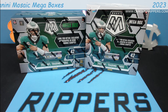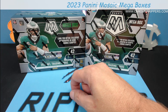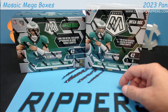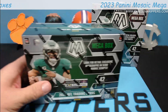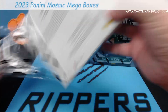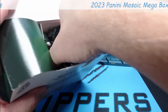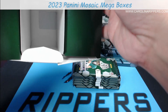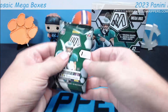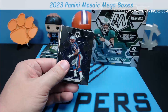The blasters had 36 cards for 30 bucks. The Target mega is 60 bucks for 42 cards — only one more pack, but you get a lot more parallels. In a blaster you get five parallels, so two blasters gives you ten total, whereas the mega gives you 13. The parallels in the megas are cooler too — the reactives are just so much better than the plain ones.